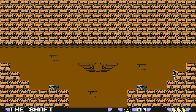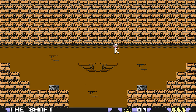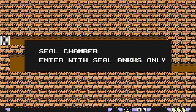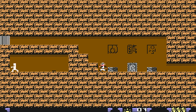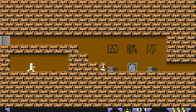We do have to go back up, come to think of it, because we need to go to the room that requires the Ankh, and we can only do that from the other side of the pit. Seal chamber — enter with seal Ankh only. Remember, we turned off the undead; now we need to turn them back on. Book of the Dead. Press the button and in we go.